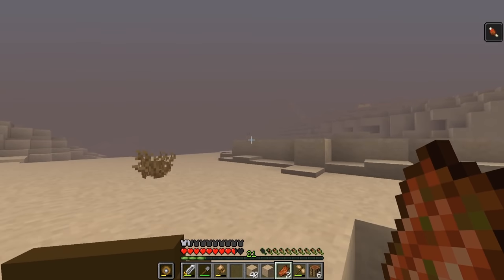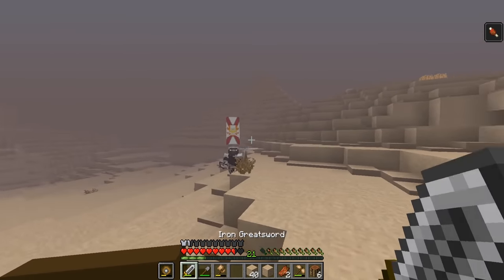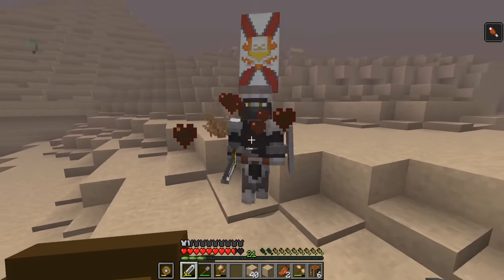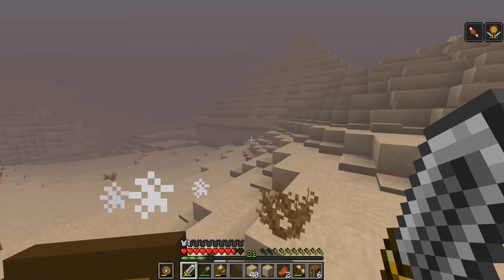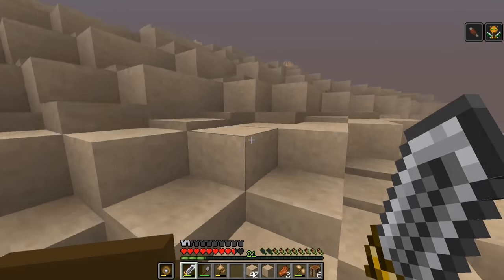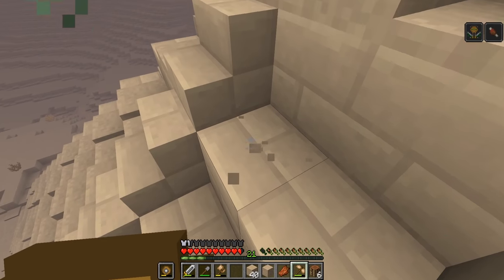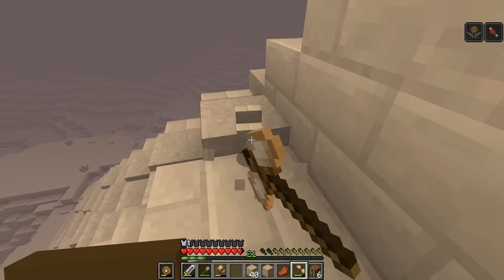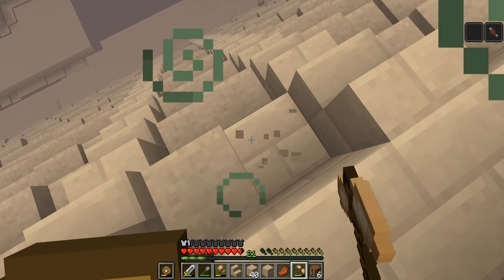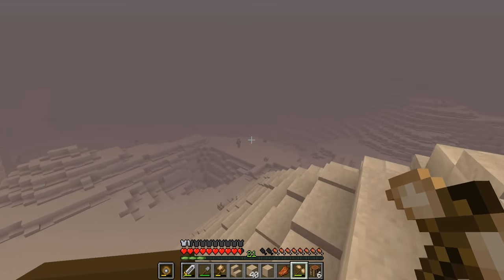I came upon a structure I had never seen before — a giant pyramid. I took down an enemy guarding it fairly easily, but then I noticed I had an effect called Marked on me. My theory was that the Marked effect made all enemies target me. I got an achievement for visiting the pyramid, but I couldn't break any of the blocks — there must have been a formal entrance I needed to find, so breaking in wasn't going to work.